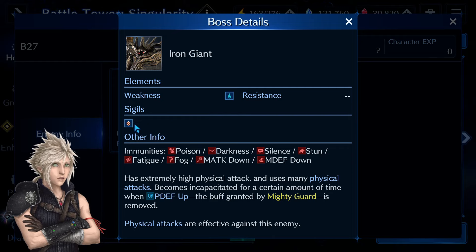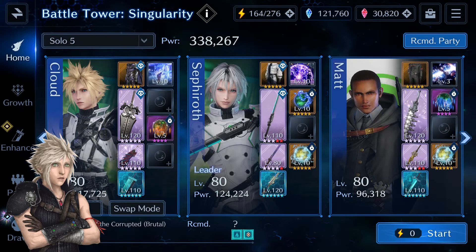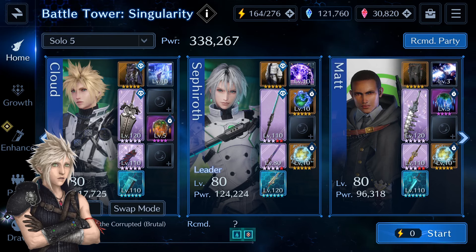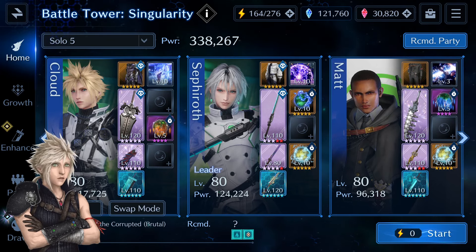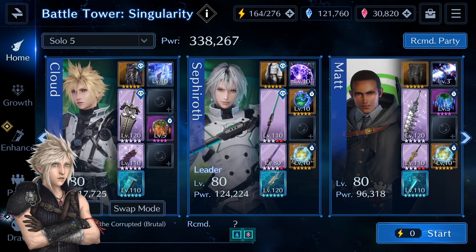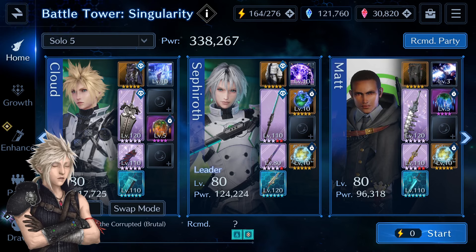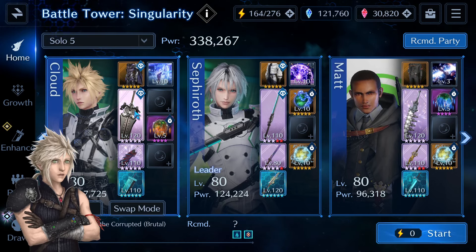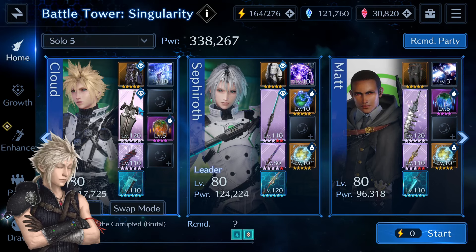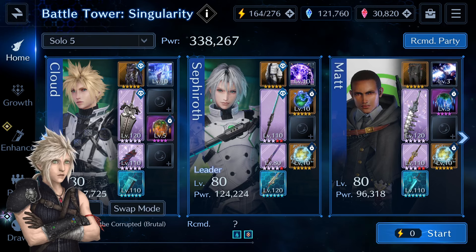You could also break the sigil with 3 characters using 3 AB abilities. Since it's physical water, your best two options for DPS are Cloud and Glenn. Glenn without question is the best option with his limited half-anniversary gear and Slay the Day that buffs his water damage, but Cloud's Maritime is still great despite being one year old.